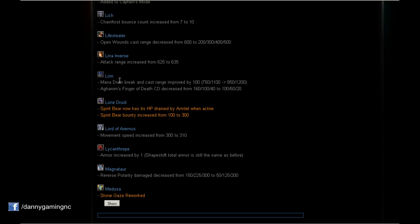Something huge: Aghanim's Scepter — Finger of Death cooldown decreased to 20 seconds at level 16. Are you kidding me? When I get level 16 with Lion and buy Aghanim's Scepter, the cooldown is gonna be 20 seconds, and the damage will be over 1000. Zapping people for 1000 damage every 20 seconds at level 16 with Aghanim's Lion — what the heck!